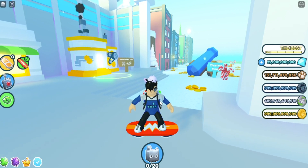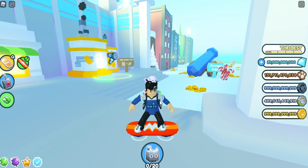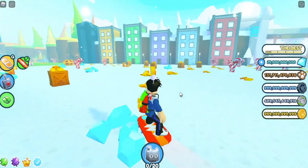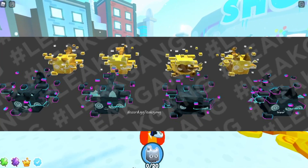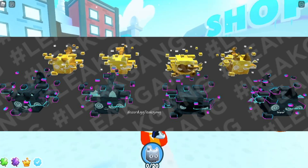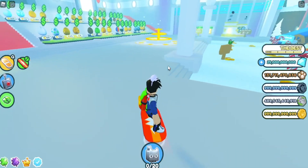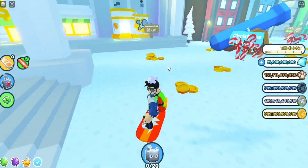First off, we're going to be talking about the new leaks that have been released. There are some new glitched pets. The last egg in the tech world will be like a glitched pet egg or something like that. There have been leaks of a glitched cat, a glitched dog, a glitched dragon, and a glitched dominus pet, which will most likely be a mythical. If it's not mythical, then I don't know what will be. It might be a legendary in the egg.